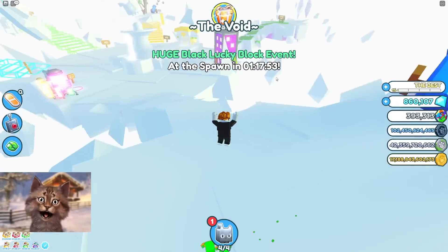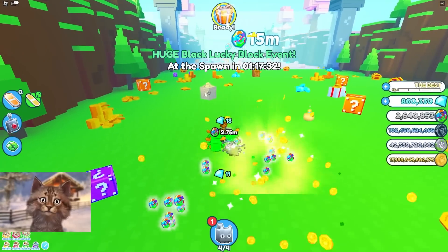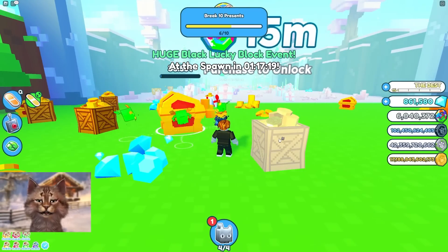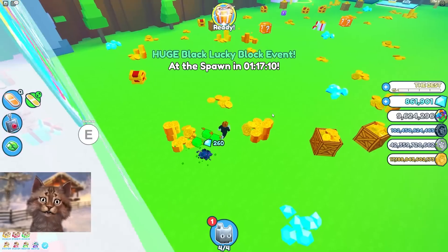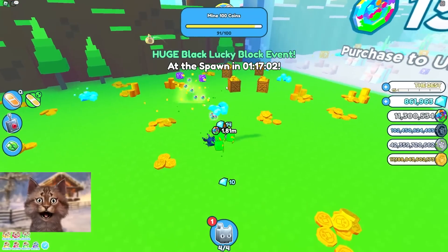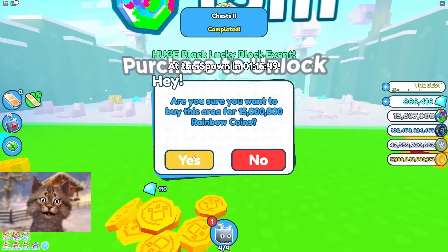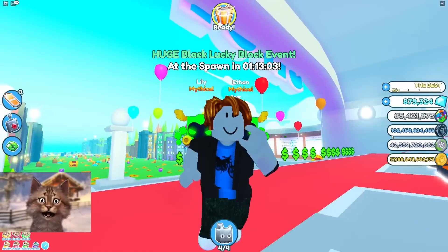We beat one already — that was easy. We only have three luckies, we need a fourth one. I think this is where it's gonna get hard because I think I need millions to advance. We can advance! Easy — nine million, no problem. Wait, 15 million? That's a lot. And then next one is 75 million — okay I am gonna struggle. I need a new lucky block.